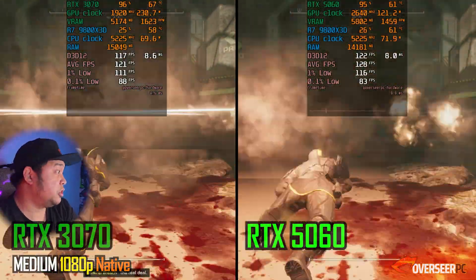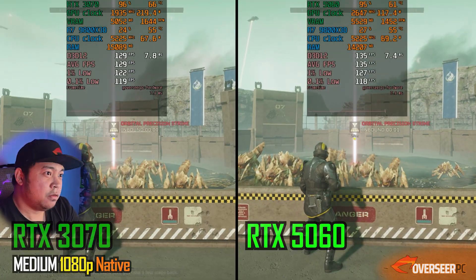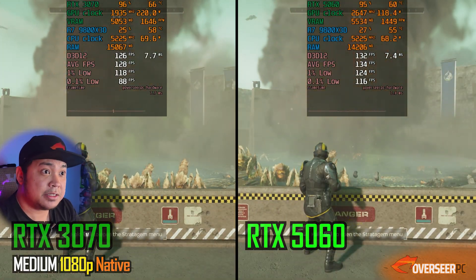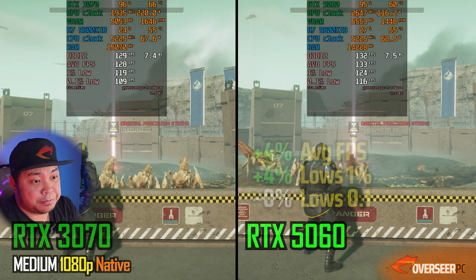Helldivers 2 — on our Gatling benchmark and our Stratagem benchmark, they're very close to each other. The 5060 does take a slight lead in average fps and lows. The 5060 is still much more efficient compared to the 3070.